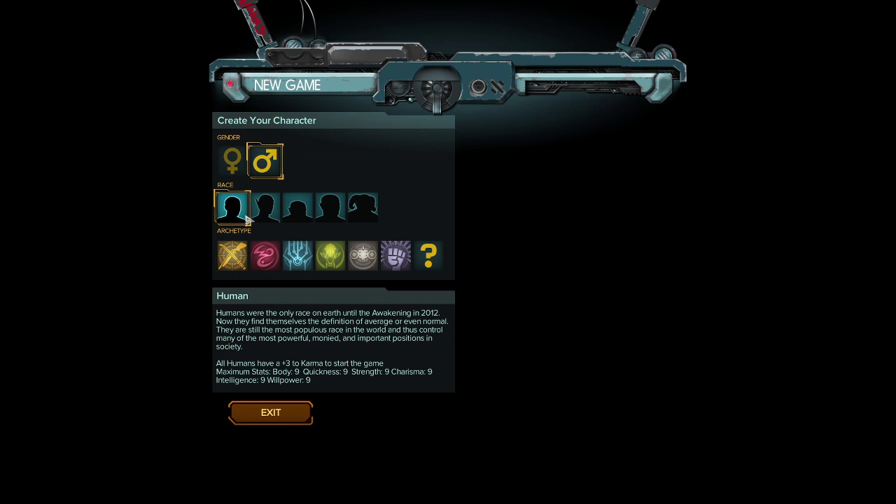In Shadowrun the experience system is called Karma, and Karma essentially allows you to upgrade all of your stats. It gets exponentially more difficult to increase them. Essentially the setting of Shadowrun — without going too deep into it for those of you who aren't aware — I highly recommend looking into it and maybe reading a novel or two. It's besides 40K probably one of my favorite settings.